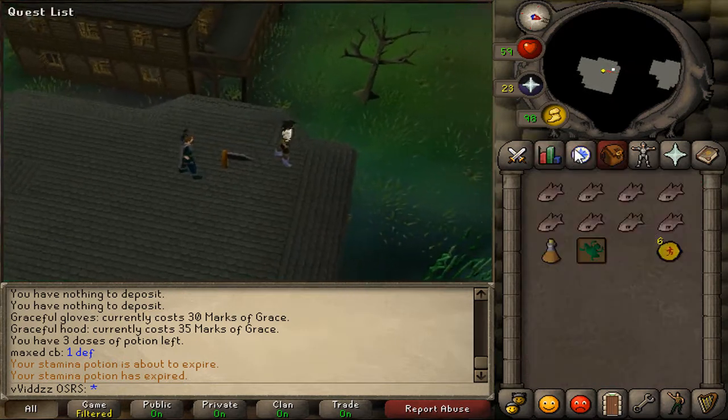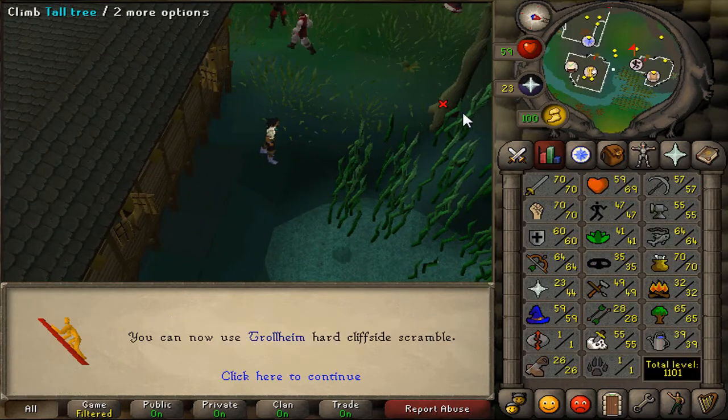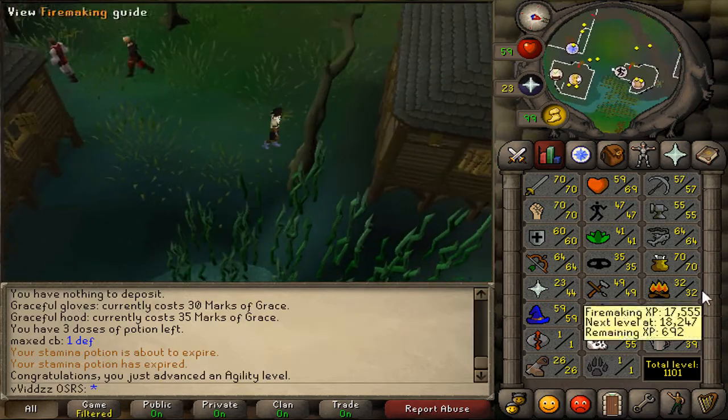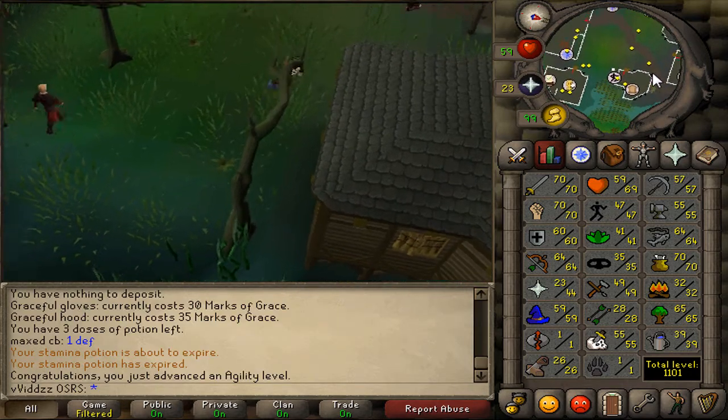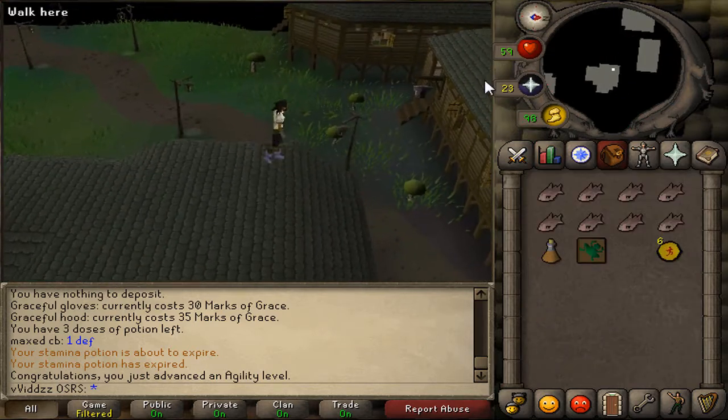Apparently I needed 48 Agility, and here we go — 47 Agility, that's one level off 48. Apparently I need 70 cooking as well as 48 Agility to complete the Awowogei part. I'm not quite sure how you pronounce that, but Awowogei is part of Recipe for Disaster.